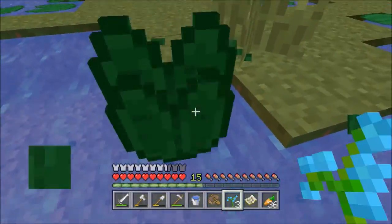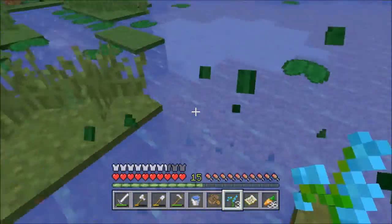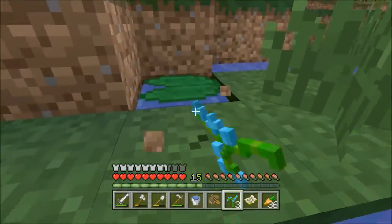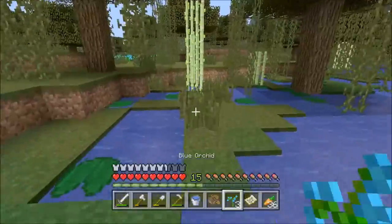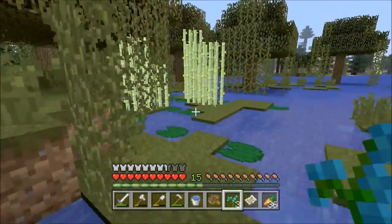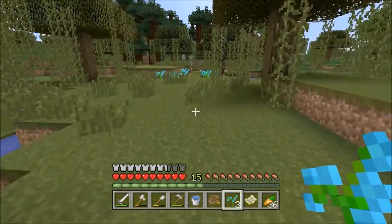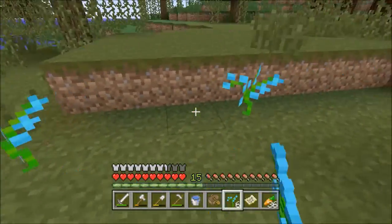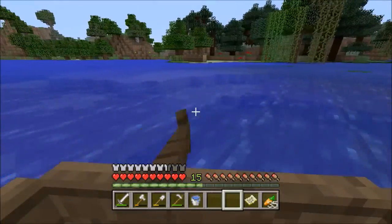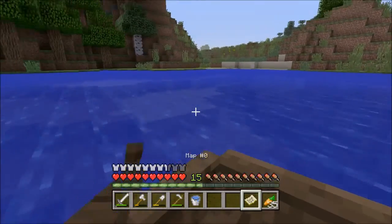I'm going into the swamp because we can get those cool blue orchid flowers — I really like these. I'm grabbing a few. I forgot that boats are now basically indestructible. I can also grab some lily pads — I think they look really cool with certain builds, especially since we have a lake outside our house. I also want to grab some sugar cane since I used it all making the map. I love these blue orchids, they look so cool. And this is actually our spawn point right over there — pretty close to where we spawned.